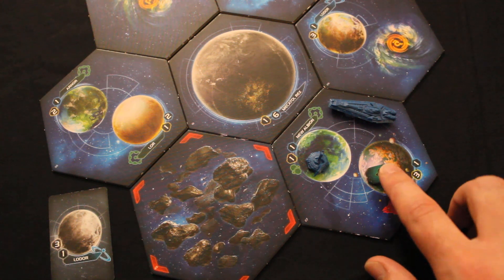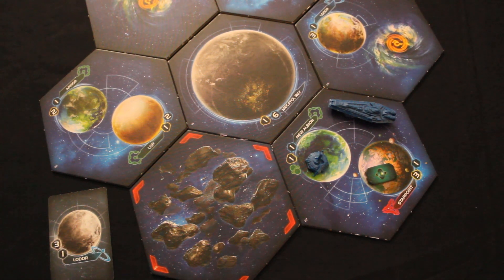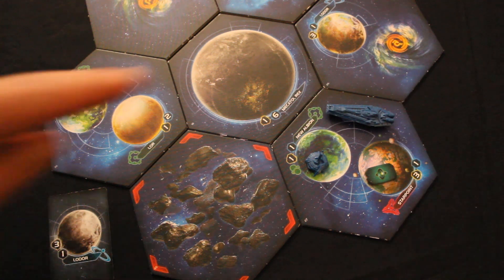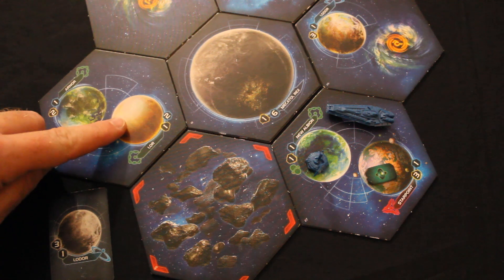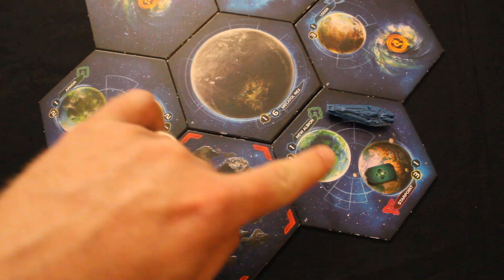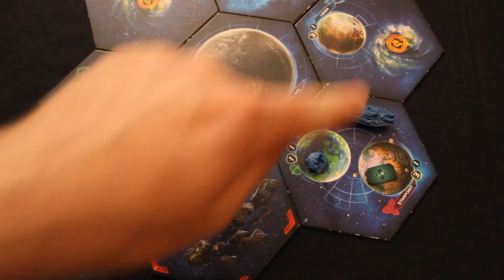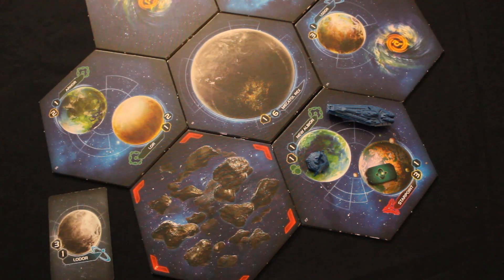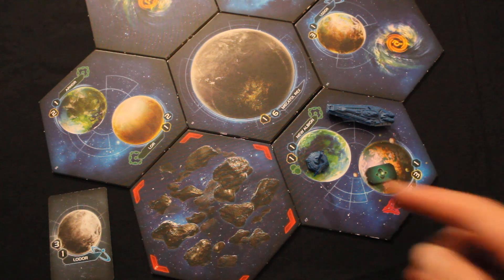If you're stuck, you can actually do that. Also, a small note: even though the cruiser here could move two spaces to a distant system, adjacency is purely geographical. So only the directly neighboring hexes are adjacent in this example, no matter what ships you have there.